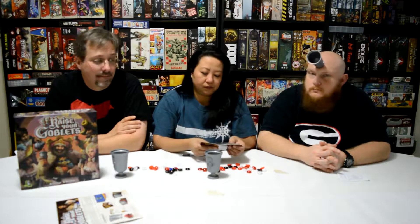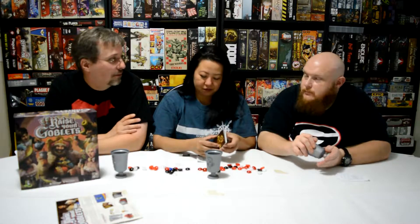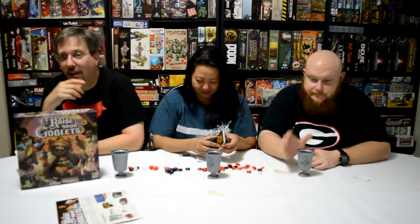So as normal, after we play a game we talk about what it was like and if we liked it or not. We score five different categories: graphics/artwork, rulebook, components, replayability, and fun. We score one through five, with three being average, five being excellent, and one being a steaming pile of cow dung.